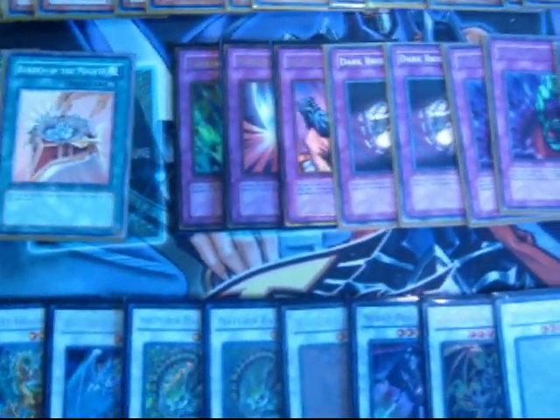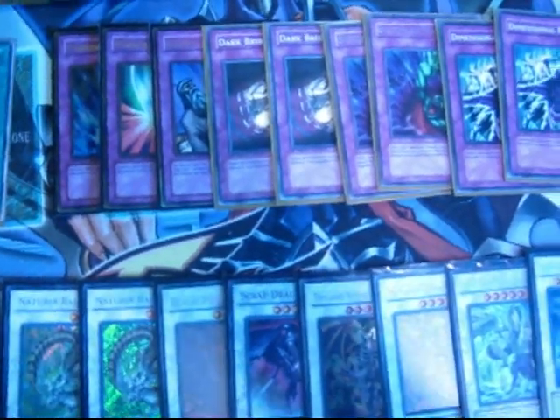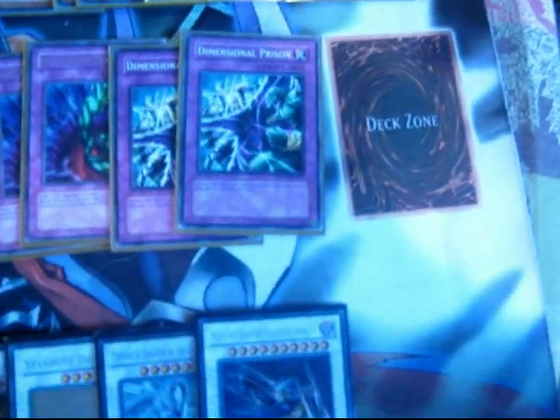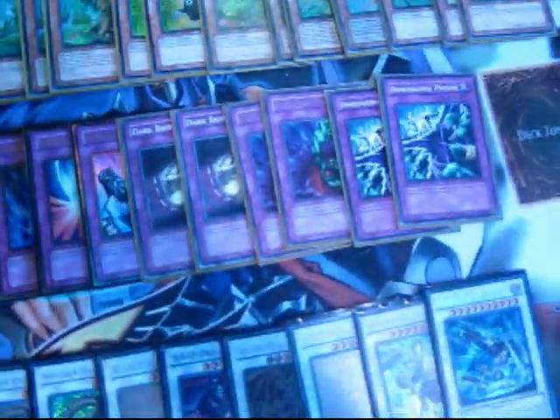Torrential, Mirror Force, Solemn Judgment. Two Dark Bride — I like Dark Bride just to stop the warnings and all sorts of stuff like that. Two Bottomless. And two Deep Prison. Deep Prison's good. Warning I didn't put into this deck — I just hate losing the life points. But Solemn Judgment's just way too good.